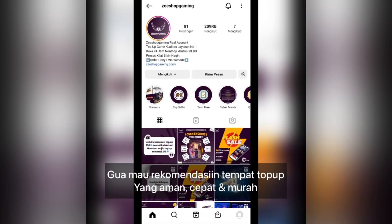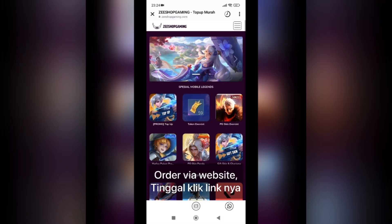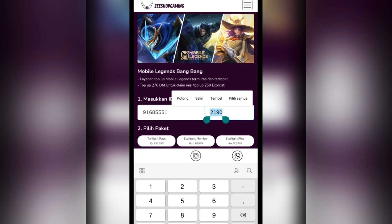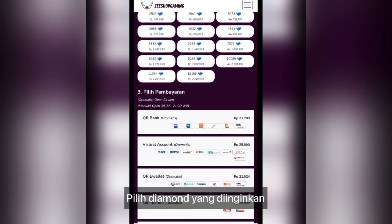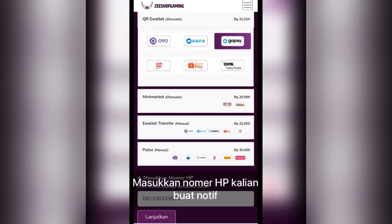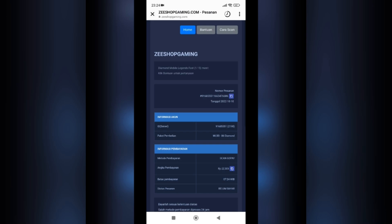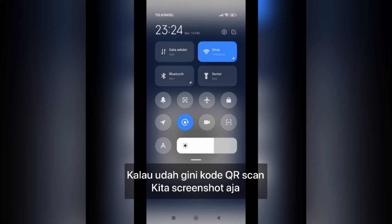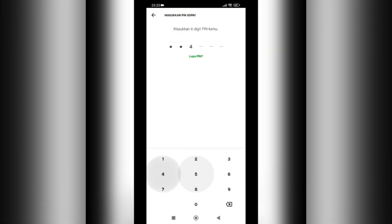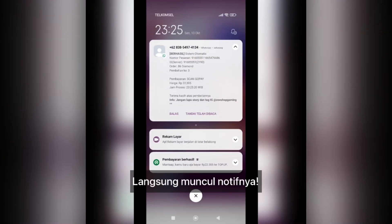Oke coy, di sini gue mau rekomendasiin tempat top-up yang aman, cepat, dan murah ya. Zshop Gaming namanya. This is the order - just click the link to the website. Pilih Mobile Legends, we just put the ID and server, then we choose the diamond. This is the 80 diamond - this is the best price for you. You can choose whatever. For payment, this is the GoPay. Scan the QR code, screenshot, then bayar. Oke pembayarannya berhasil, beberapa detik langsung masuk diamannya, langsung muncul juga notifnya.